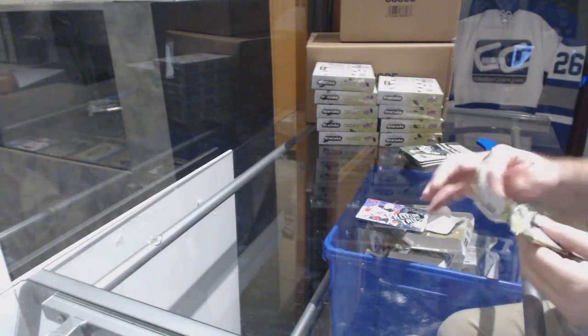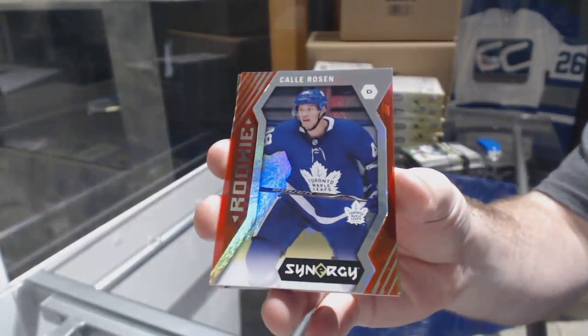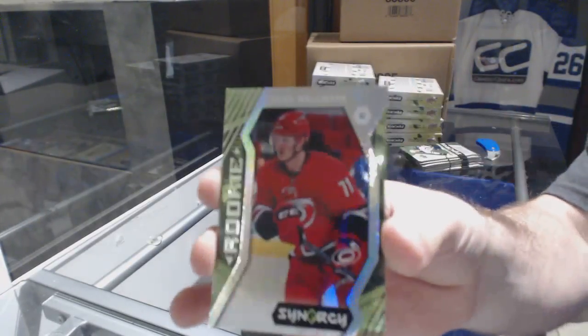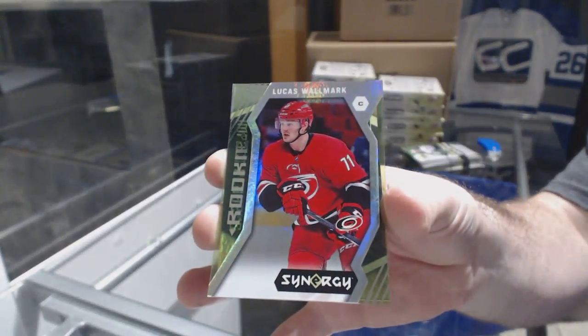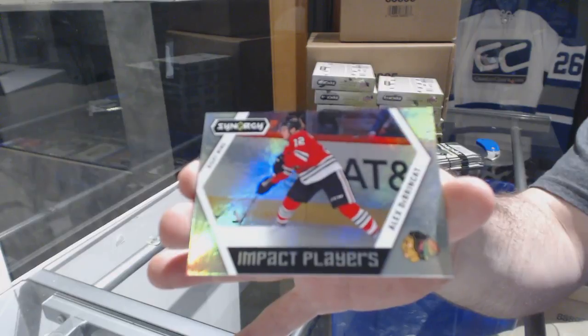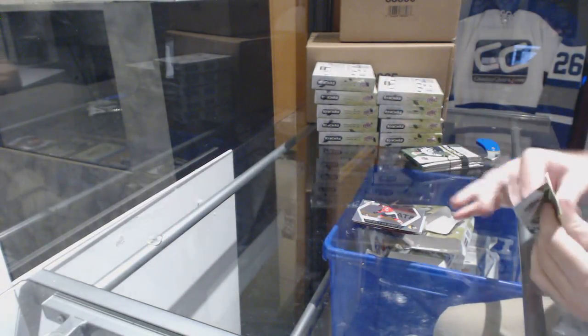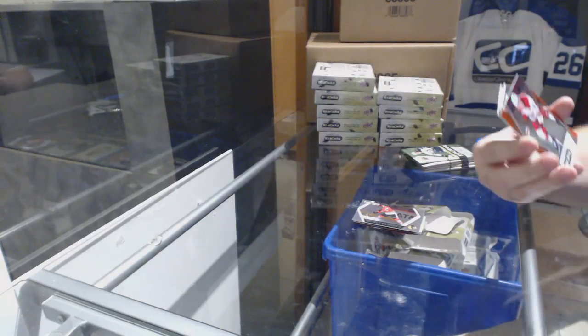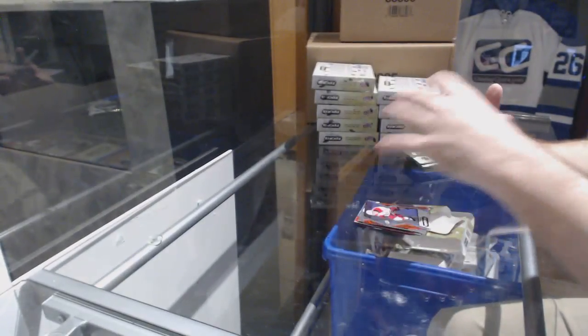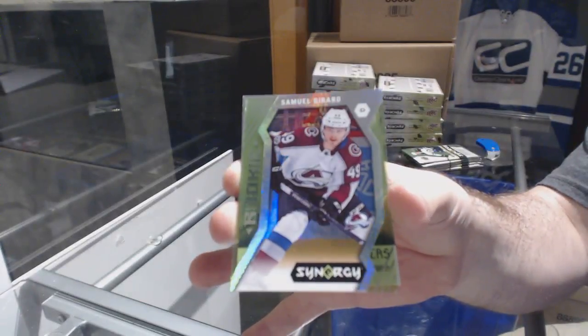An exceptional talent for the Devils — Nico Hischier. Remember, things like the exceptional talent — there are rare versions. I believe Nico is one of the harder ones to hit. Red border of Kali Rosen, red rookie. We've got a blue rookie for the Carolina Hurricanes — Lucas Wallmark.